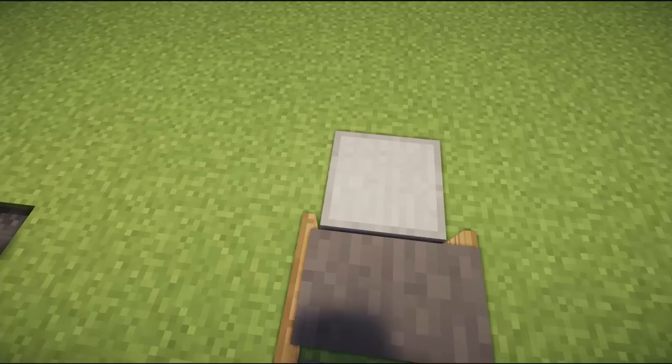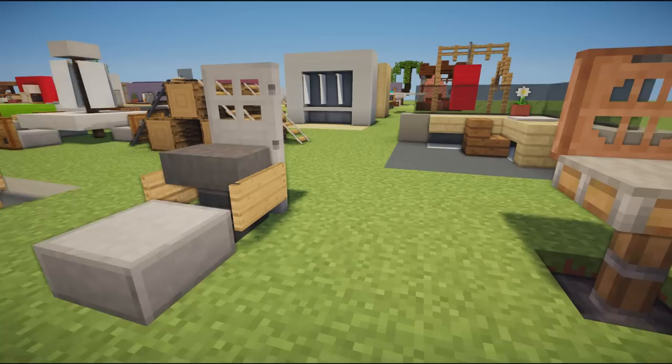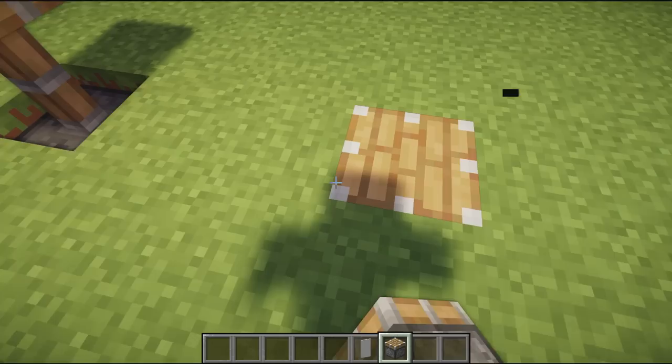We then have more of a dentist or hospital chair. It uses an anvil, iron blocks either side, an iron door on the back, and a stone slab placed in front for the footstool and footrest. It's very rustic-looking but pretty cool.